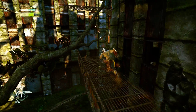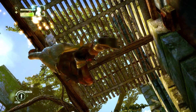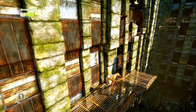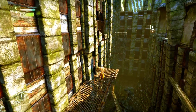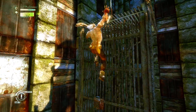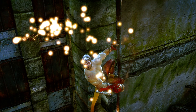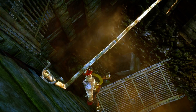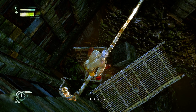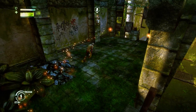Come here, you little turd. Usually if a dragonfly or bug or something like that doesn't really want to be caught, there's a pretty good chance it's not going to get caught — because, well, they can fly, for one thing. And they don't got to worry about falling ledges either. Come here, you little turd.